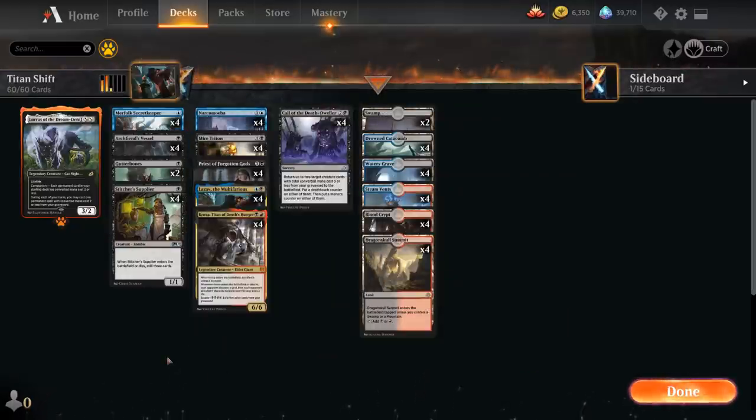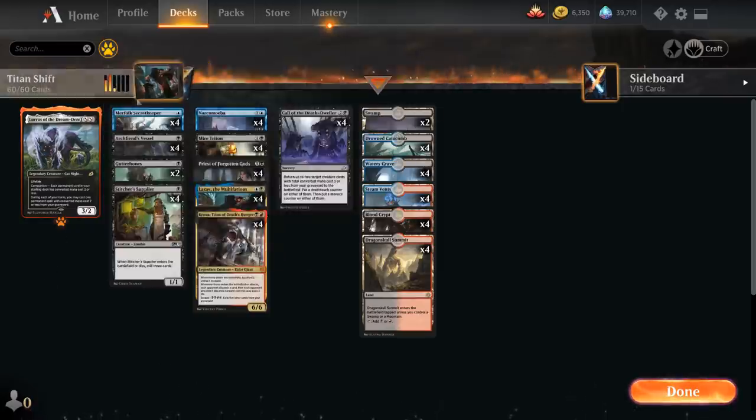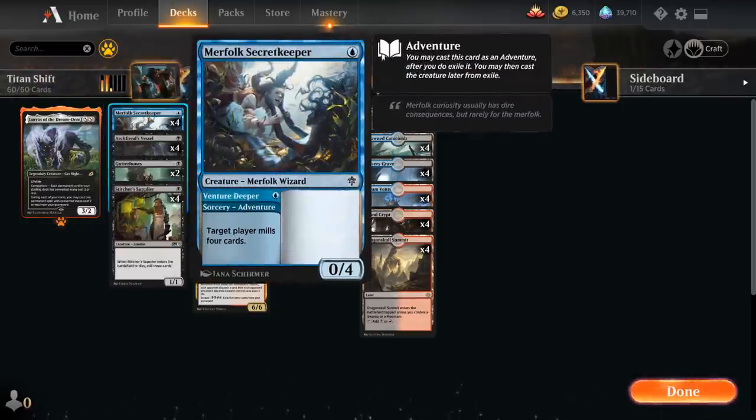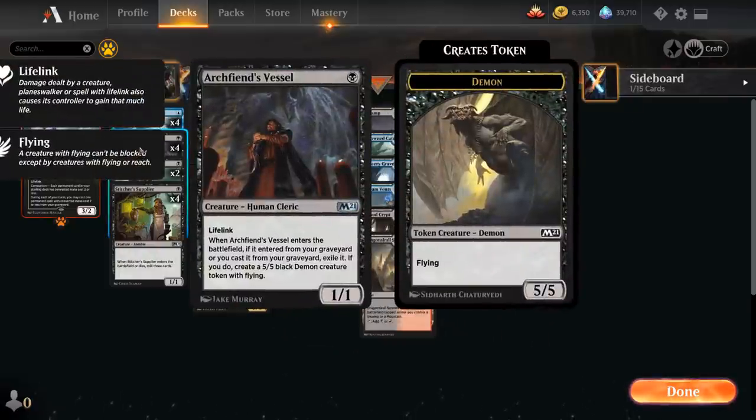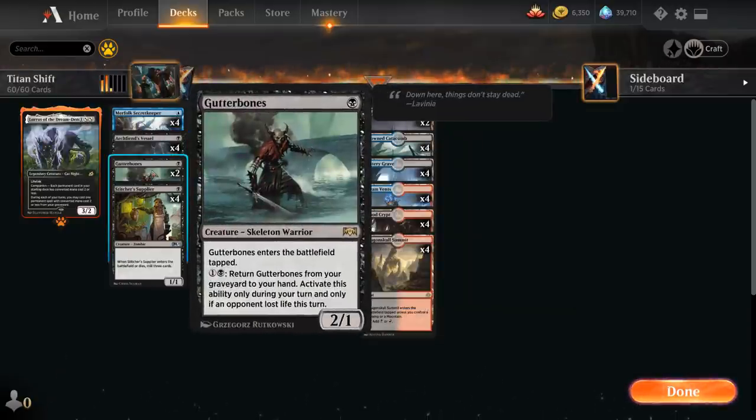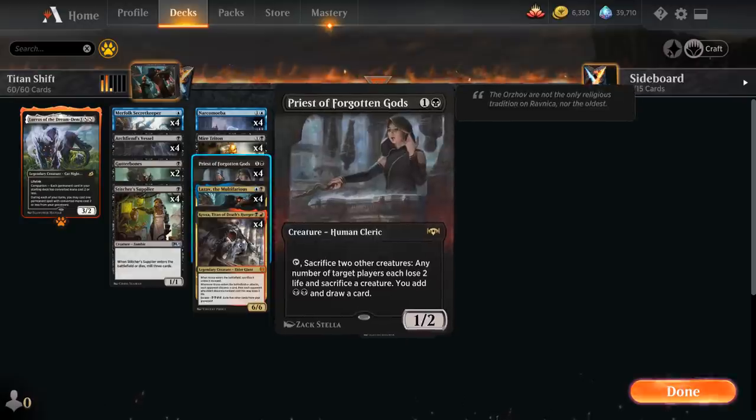Let's take a look at the entire decklist, starting with our one-drops where we've got the full playset of Merfolk's Secret Keeper, which can help us fill the graveyard with the Venture Deeper adventure, milling the top four cards. Afterwards we can still play it as a one-mana 0/4, useful as sacrifice fodder for our Priest of Forgotten Gods. Then we've got our Archfiend's Vessel, which we want to get in the graveyard as soon as possible to reanimate and turn into a 5/5 Demon.